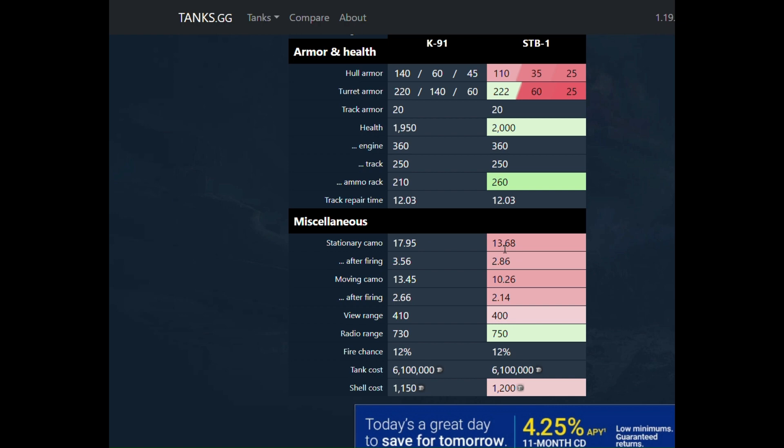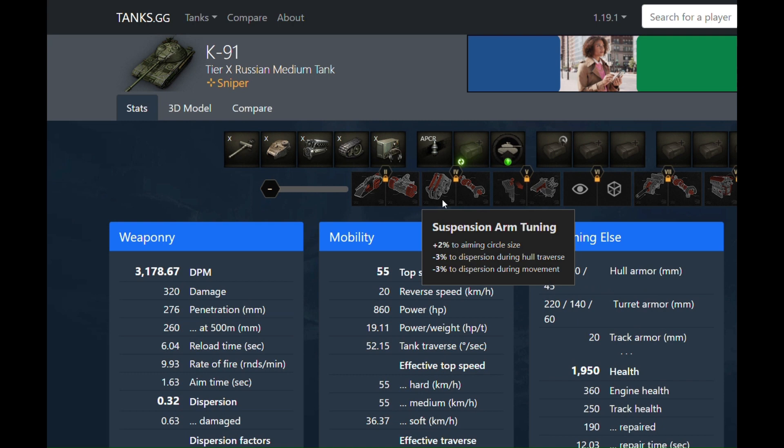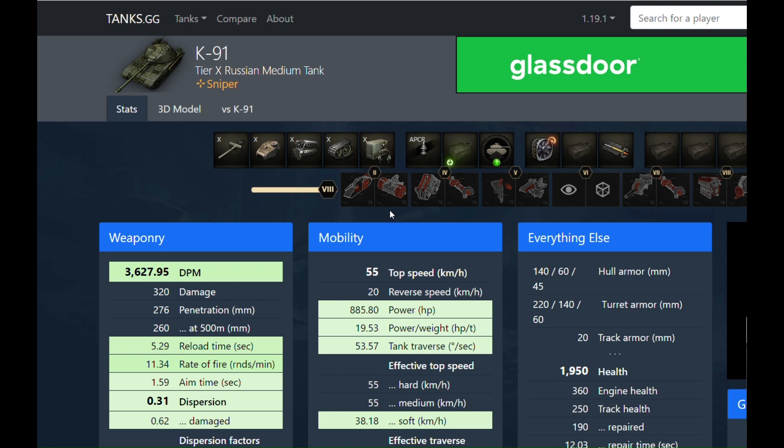Four percent camo stock is humongous. This tank is a sniper — don't get it twisted. Getting back to tanks.gg, let's start experimenting with equipment loadouts. If you want to really slam DPM, throwing Vents and a Gun Rammer is a good idea, and with field mods you can throw a scouting slot and do whatever you want.